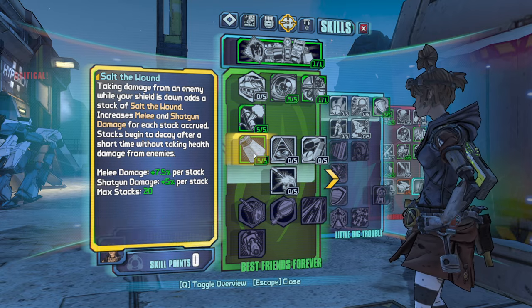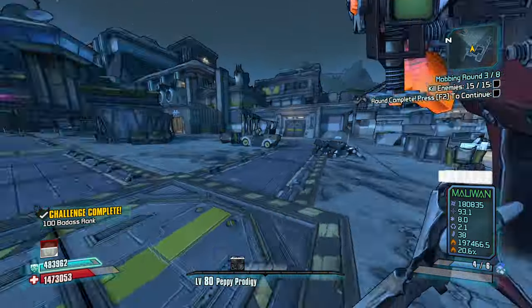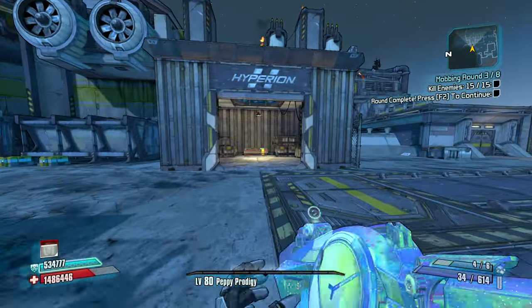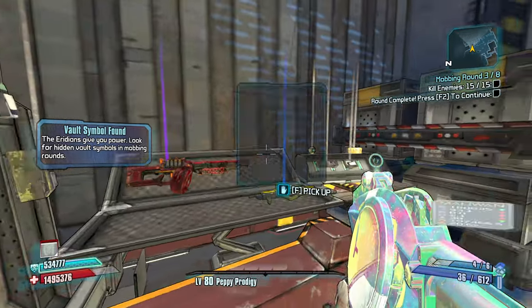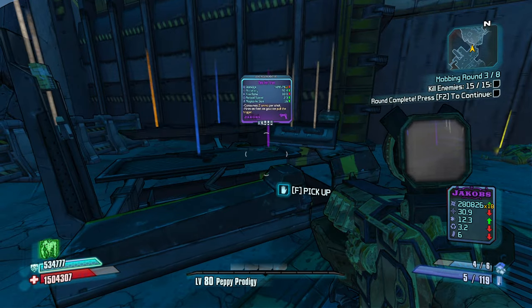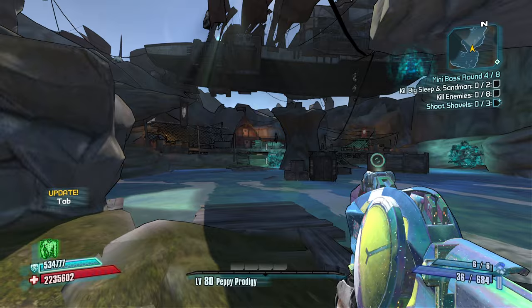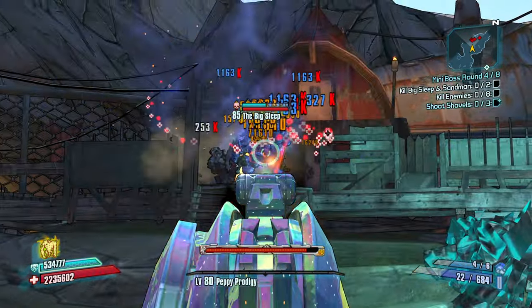Shoot this barrel, which opens up this gate and also gives us the Borderlands symbol. What you got in here? Still nothing too crazy. Next round we get our next chance at some unique guns. A Maggie — at least it's something. Hater's Folly — this should not be an easy zone for me, because this guy likes to deflect all your bullets back at you. But now we got some fire on him. Keep it going.